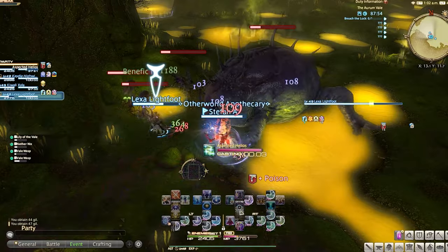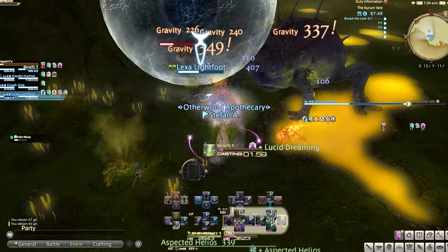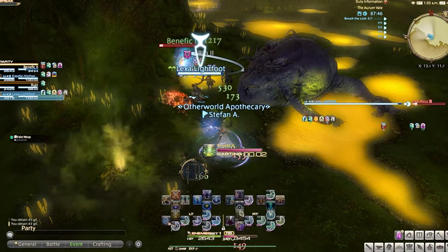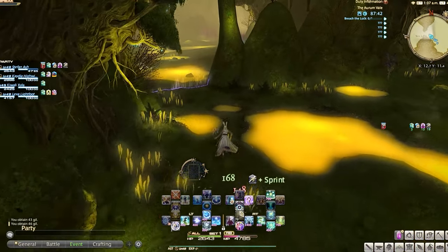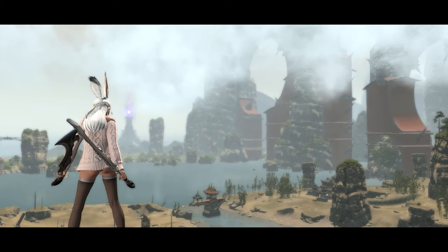You can also click on the Passmoogle event exchange in order to have access to even more cool items that were offered in the previous event — mounts, glamours, and other items. Comment down below on your favorite item that they're listing that you're planning on trying to get. Thank you all for watching and happy irregular tombstone hunting!